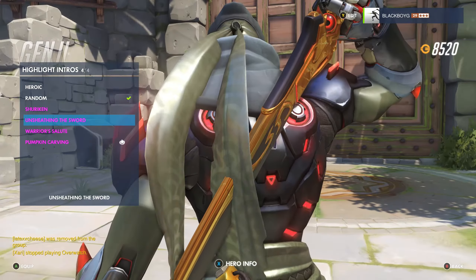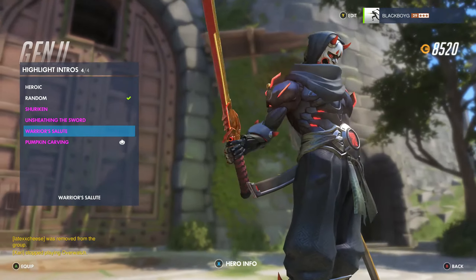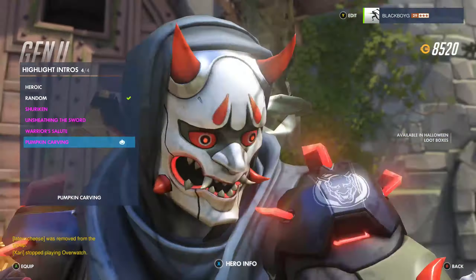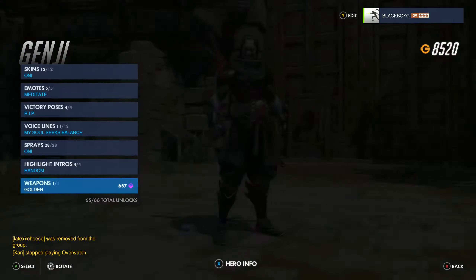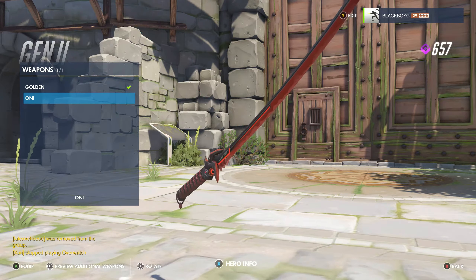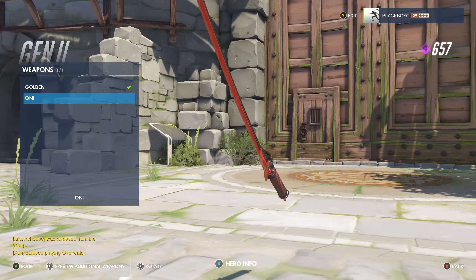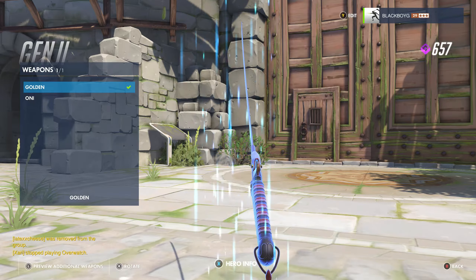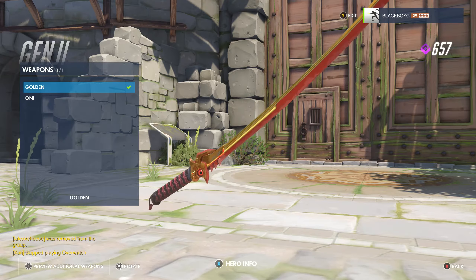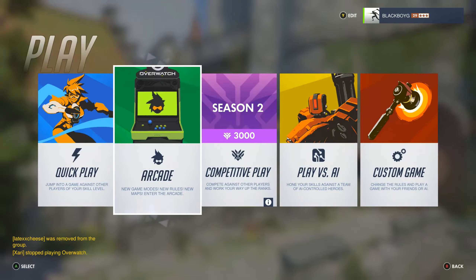These are the highlight intros — the shuriken looks real nice, I love the little red in the middle. Then the warrior salute — love showing off that sword. I've got the golden weapon, which is great. For weapons: the regular still looks kick-ass and more traditional. Then you've got the sword shuriken, and the golden sword — red and gold don't always mix well but I'm loving this. And the golden shuriken — look at that sparkle.